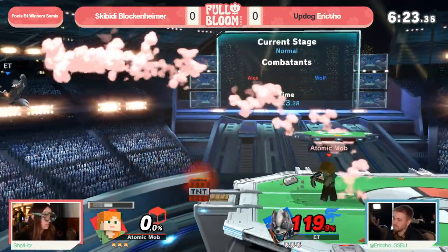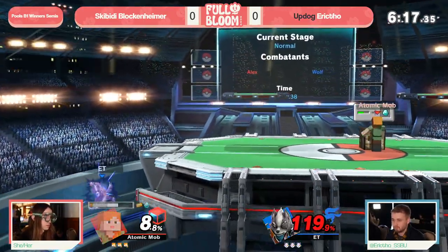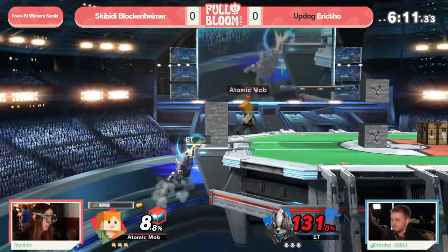That TNT pressure plate pressure is so strong because it forces the jump from ledge or the roll in, and Steve is able to cover both of those on the action. I love that block setup on the wall right there.